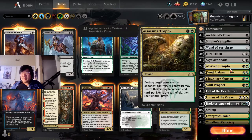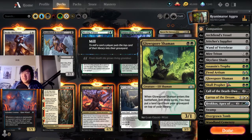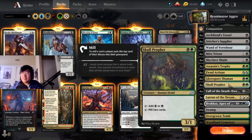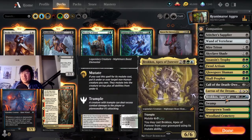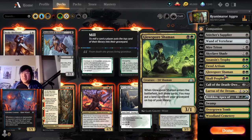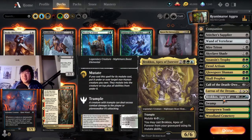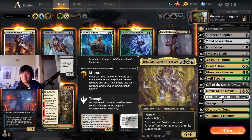Assassin's Trophy — probably for those rare cases where we just need that extra point. Fiend Artisan — makes sense. Glow Spore Shaman — I like that. Skull Prophet — I don't know if you need this many two-drops, but I do like the ramp on this card. Call of the Death Dweller — makes sense. Lurus. And one Broxos, which I actually like. I might even try to squeeze in another — maybe just play three of these and three Broxos if you're milling, because there are so many ways you're milling. Getting Broxos off from the graveyard might be a lot easier.